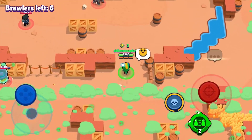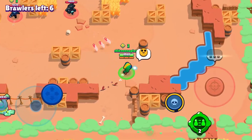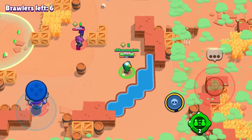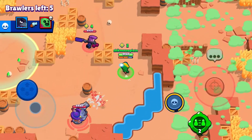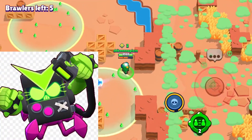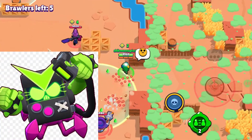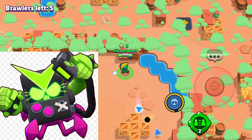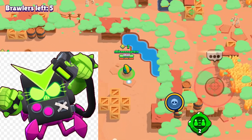Next brawler is gonna be 8-Bit. 8-Bit's best skin is definitely very obvious because his other one is really bad. This one is also one of the best skins in the game along with Evil Gene — it is Virus 8-Bit. This skin has cool effects with green shots, it looks really cool, and has a new voice. One of the best skins in the game.